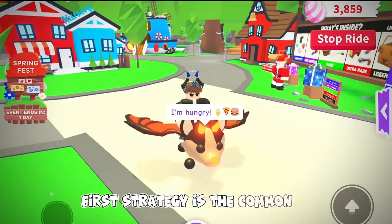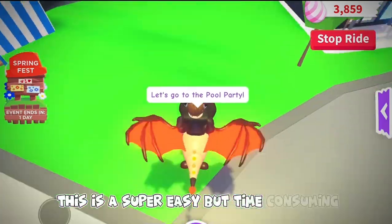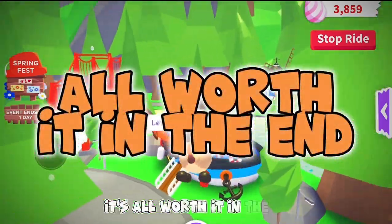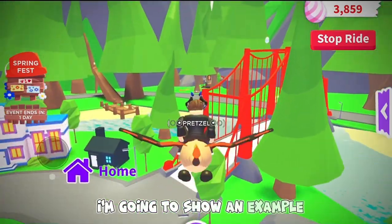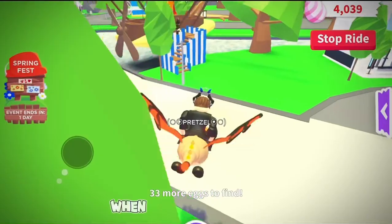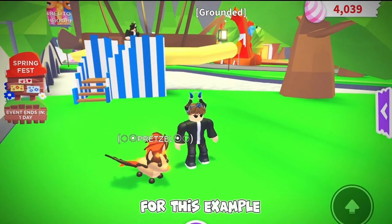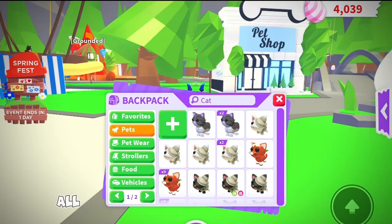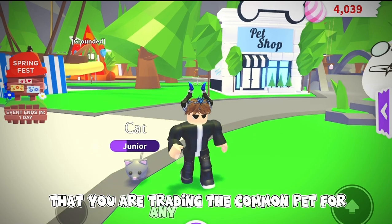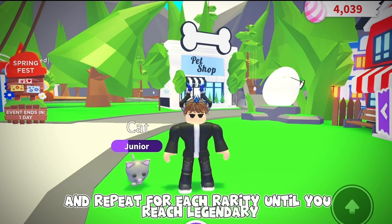The first strategy is the common to legendary challenge. This is a super easy but time-consuming process — although it is time consuming, it's all worth it in the end. When you start the game you get any common pet for free. For this example I use the common cat. All you have to do is keep typing in the chat that you are trading the common pet for any uncommon, and repeat for each rarity until you reach legendary.